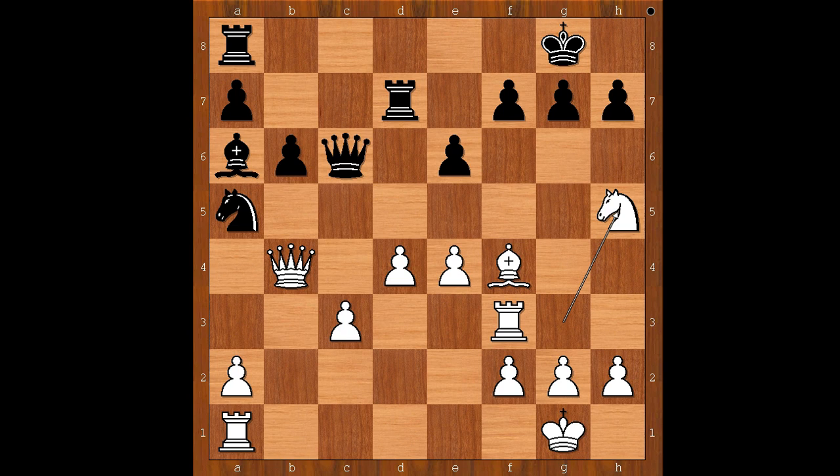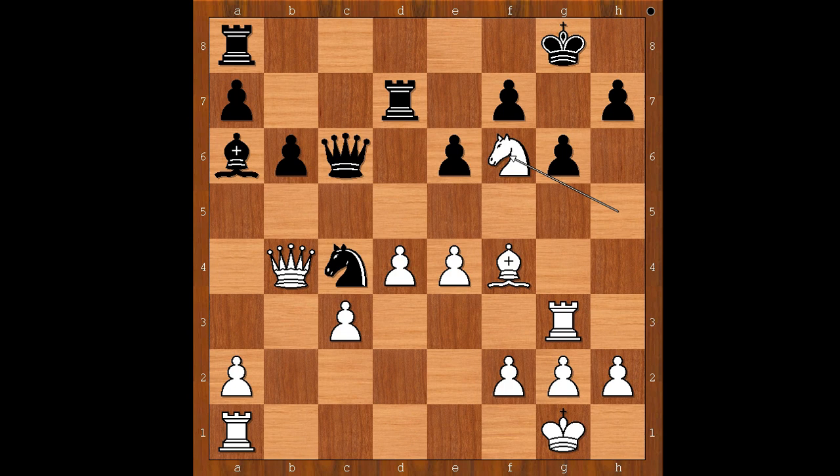Knight to h5 was played and black must be very careful now. If knight to c4, then rook to g3, and after g6, knight to f6 check — and white is winning. After king to g7, white even doesn't have to take the rook. E5, and black is hopeless.